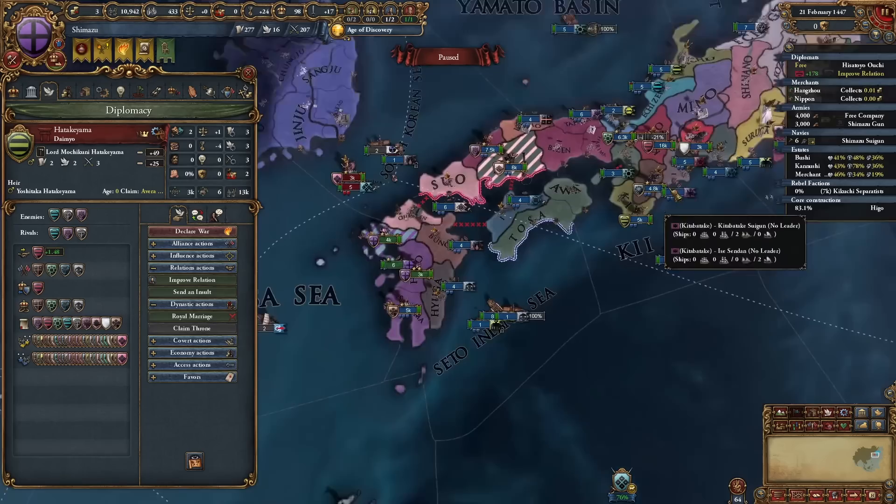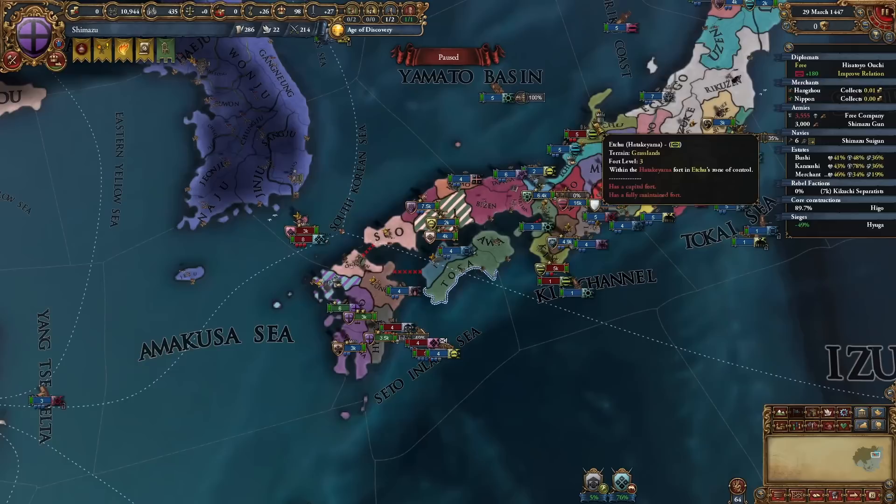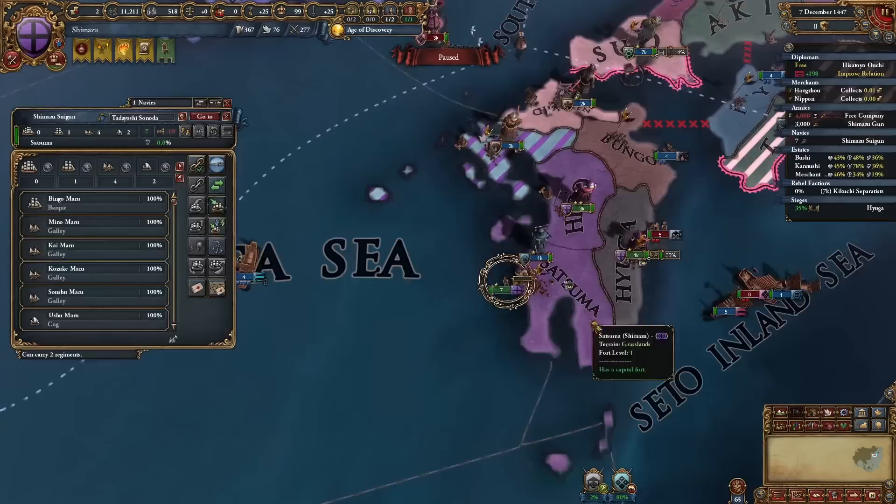I'm just counting on them being busy and being able to stack wipe them. You never want to peace out a nation with a truce - you want to completely annex him. But in this scenario it is so early on and he's kind of so far away from me that I could just expand around him, or declare war on one of his allies and not co-belligerent him but still annex him. Because at that point in the game I don't care about coalitions anymore. He has only two provinces, so that's an easy annexation.